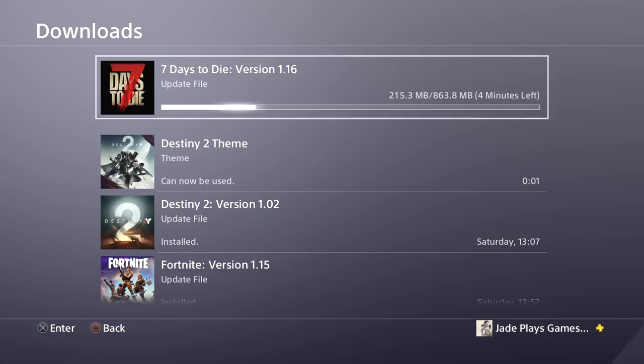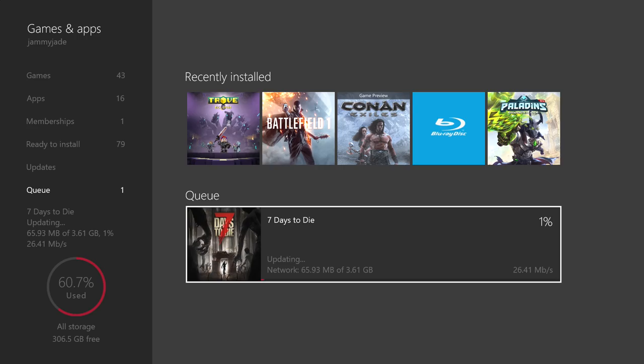Traders, vending machines — they've all been added in, as well as a bunch of new locations for procedurally generated maps. You can see on the PS4 it's 863.8 megabytes, and on the Xbox One it's 3.61 gigabytes. For more detailed analysis of the patch notes, go and check out the previous video I did. The link will be down below.